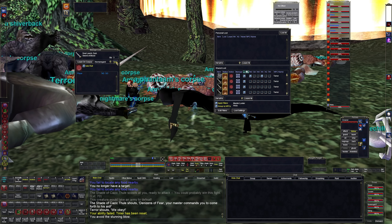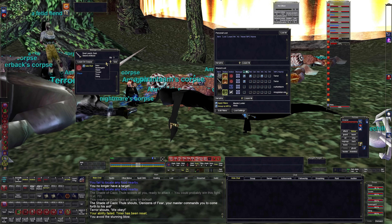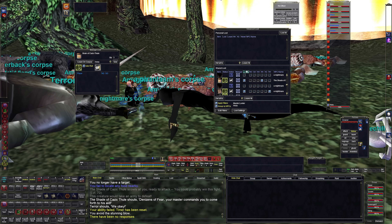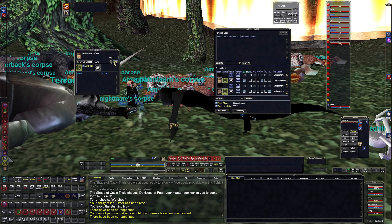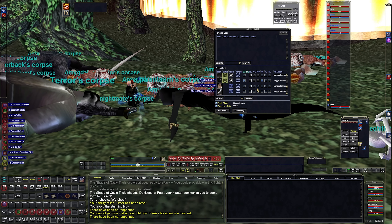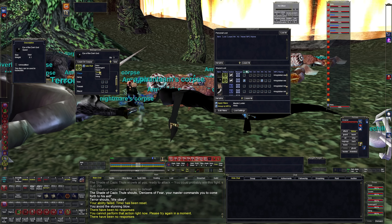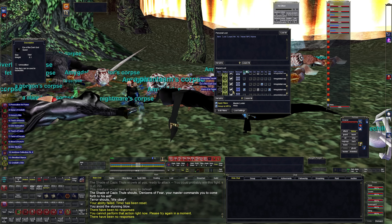I'll put all the raid loot items on my vendor hub for one platinum, so if you are low level and need this stuff you can get it pretty cheap. I've noticed real people are actually buying it, not people trying to resell. People are charging like 200k for items from this zone and other level 60 zones - I just don't feel like that's gonna sell. And there is the Shade of Cazic-Thule right there - looks like he's aggro on us now, so everything is gonna come.